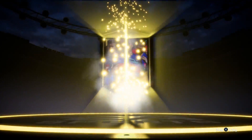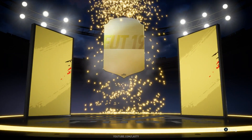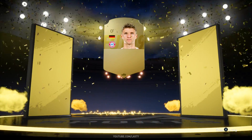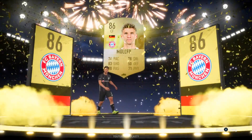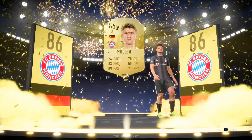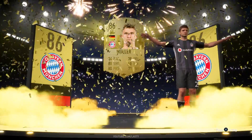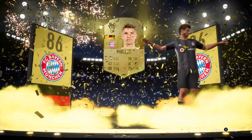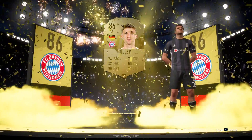If you guys would like me to tell you what the differences are between getting a good pack, a bad pack, or an icon, there are ways to tell — I can make a separate video on that. This is a new walkout animation here from Thomas Muller, doing some crazy things with his arms right now. That's quite cool — I actually like that one quite a lot, it looks pretty good.